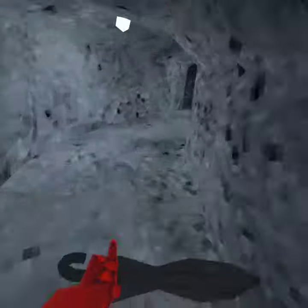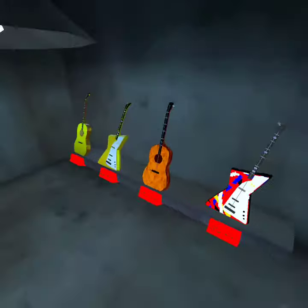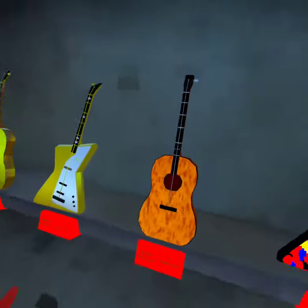Let's go check out the new cosmetics. I already looked at them a bit, so they're already equipped. But look at these — we have the golden ukulele and the golden rock guitar. I guess these are all just guitars.